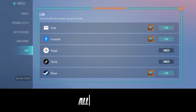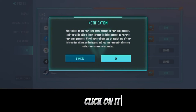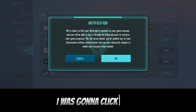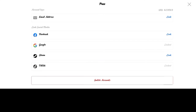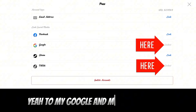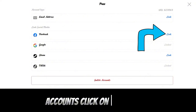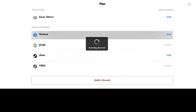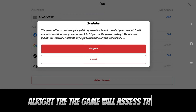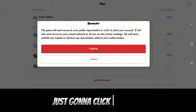Alright, let's get back to linking the account. Go to your profile, then go to Linked Account. Now I'm going to click on 'Link to Facebook.' It will ask you to link a third-party account — click OK. The game will access your public information in order to bind your account, so click Confirm.